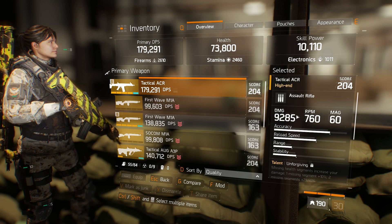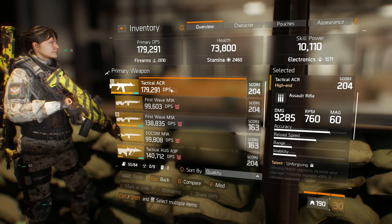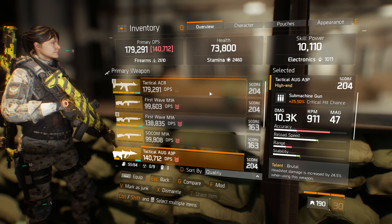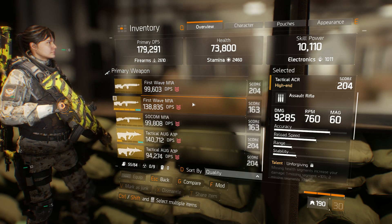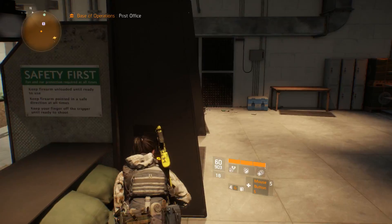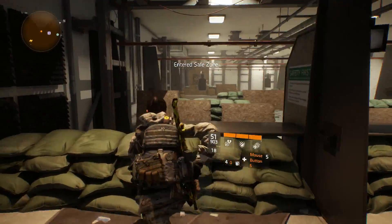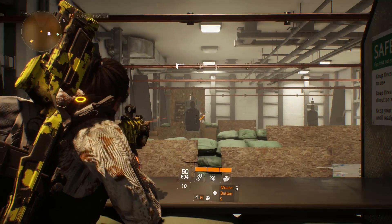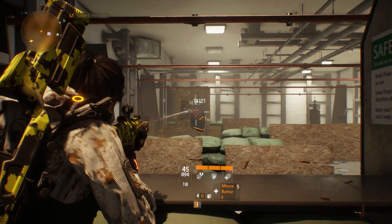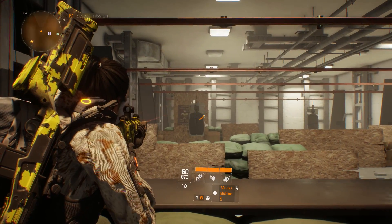I think if they did something with LMGs and assault rifles to make them more viable - because at this point, why would you use this when you can use an AUG that does more damage, shoots faster, and has 25% more crit? I definitely think assault rifles need a bit of a buff. Everything should have its place in this game, and maybe you can just strive off the range that this gun has.